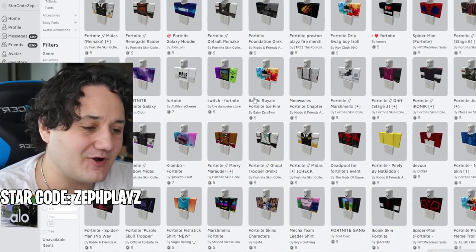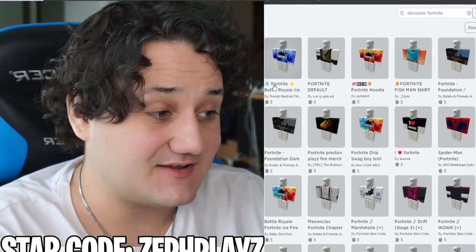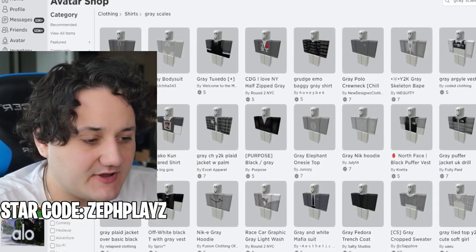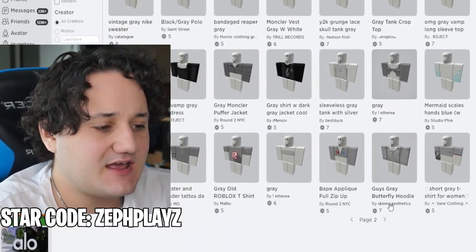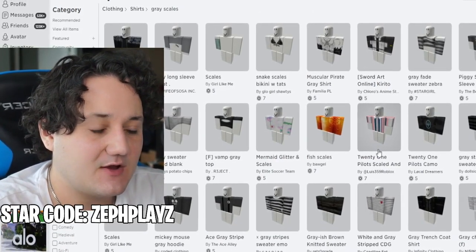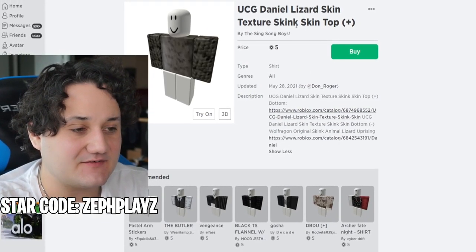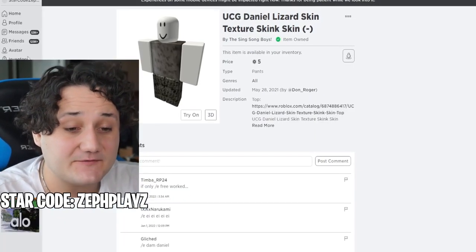This usually happens in Roblox — when you type in Fortnite and there are no results for the skin you're looking for, it just gives you a bunch of other Fortnite skins. So we're going to refine our search. It can be hard to find monster-type shirts in Roblox, but if we search hard enough, we should find something scaly with that texture. We found something — it looks very nice. There's a shirt and pants that give a scaly monster-looking skin, and this should look perfect.